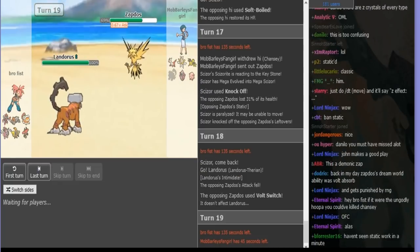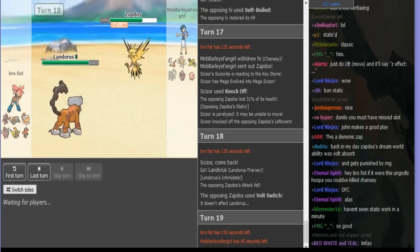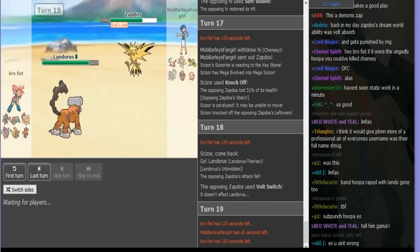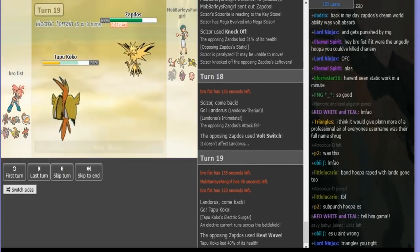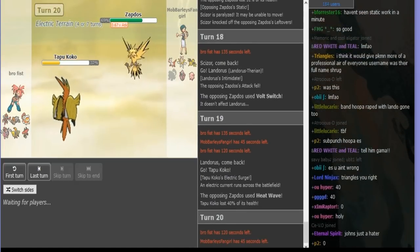Since he already revealed — he hasn't revealed that he's Stark yet, so I don't want to Roost and catch an EQ. Cause I'm faster than him. So I think I just Volt Switch. Because if he is slower than me and he EQs on my Roost — then I'm better off not roosting. So he'll go Hoopa on the Heat Wave, which will 2KO next time I come in with Zapdos. And his Hoopa is really low, which is good.